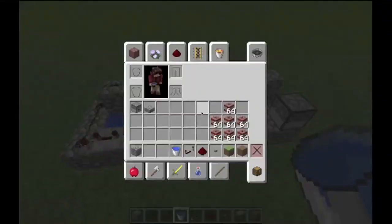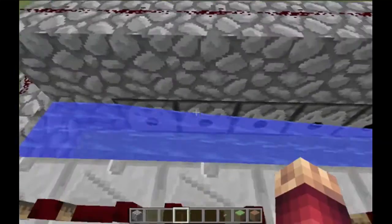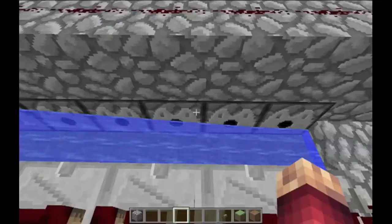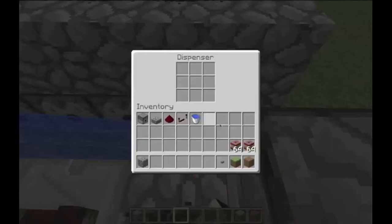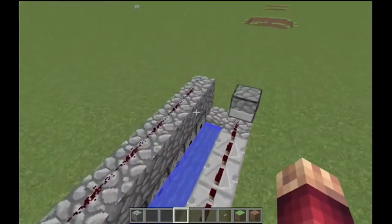Next, grab your water bucket and place water right there — it's going to flow and end right there. Perfect. Once that's done, get your TNT and fill all the dispensers, including the last one.